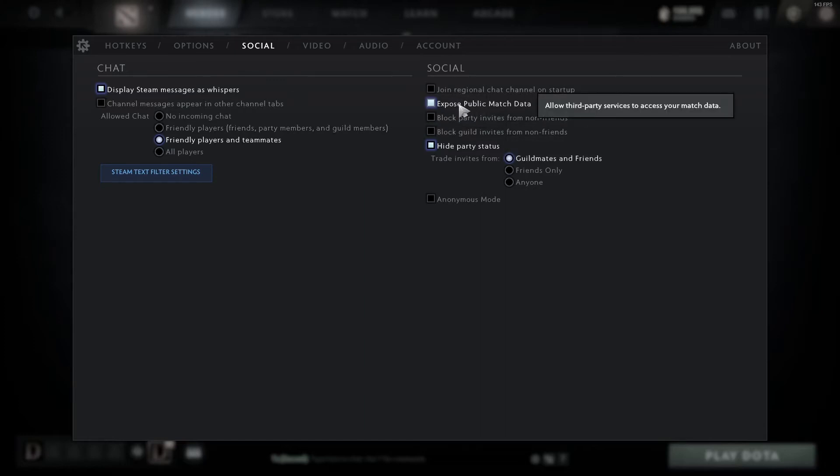The last thing on the social tab is expose public match data. This is so that Dotabuff and other things can see your stats, see your games, all that kind of stuff. So have that selected if you want that to be the case. That's the social tab.